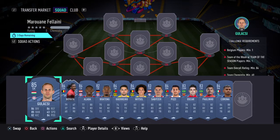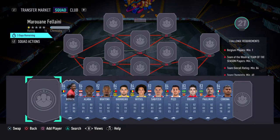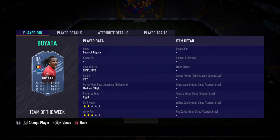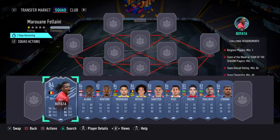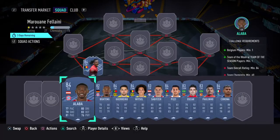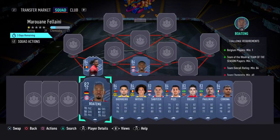In goal we've got Galaxy. At left centre back you've got the Belgian player, which you do need, and you also need a team of the week or team of the season. If you've got him, he costs about 13 or 14k. At central centre back we've gone with Alaba, and at right centre back we have Berteng.